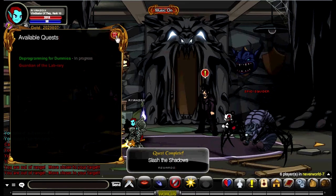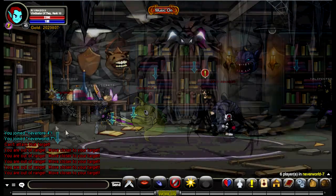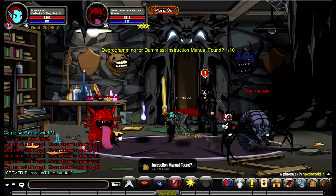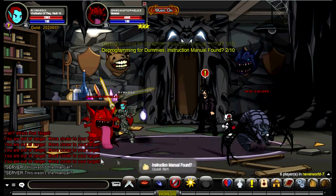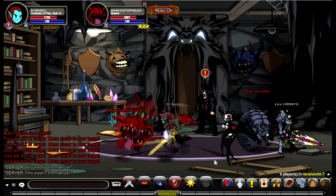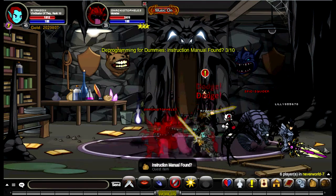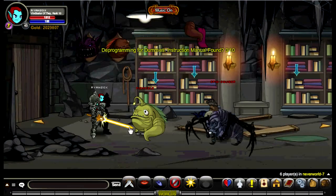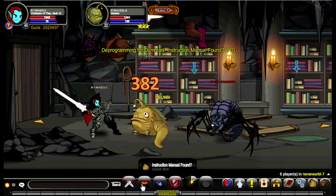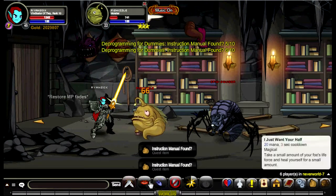Accept the second quest. Now you want to go around clicking on the blue arrows on the ground or on the bookcase, picking up the books. You also want to battle the Fizzle Fish — Fizzle Fish will drop the instruction manual.